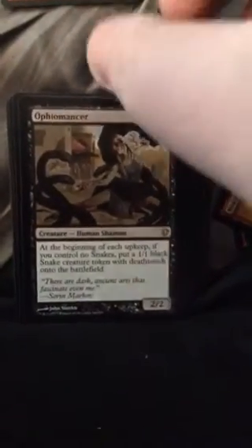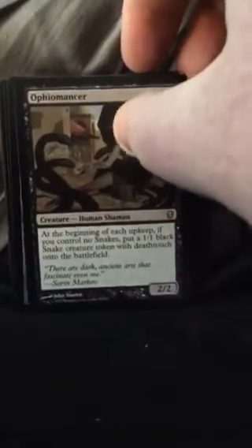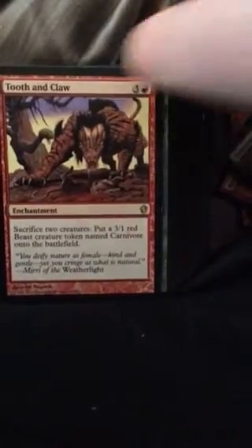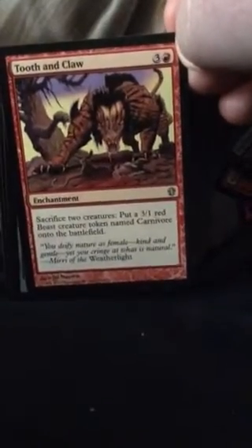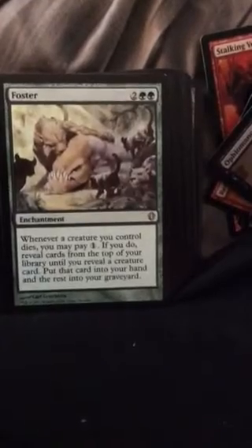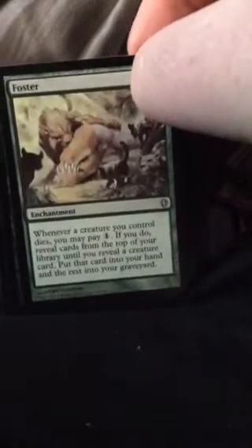At the beginning of each upkeep, if you control no snake tokens, put a 1/1 black snake creature token with deathtouch on the battlefield. So you can only put 1 because as soon as you play this, your next turn you won't have any snakes, then you'll get a 1/1 snake — so for free you get a 2/2 and then a 1/1 snake with deathtouch. That's pretty good, I'd keep it. Sacrifice 2 creatures — put a free 1/1 red beast creature token on the battlefield for 4 mana — it's a 1/1 so you don't really need it. Haunted Wumpus — whenever a creature you control dies, you may reveal cards from the top of your library until you reveal a creature card, put that card into your hand and the rest into your graveyard.